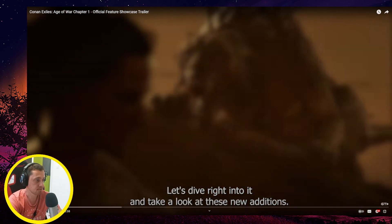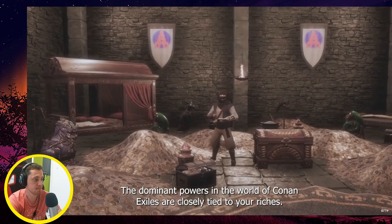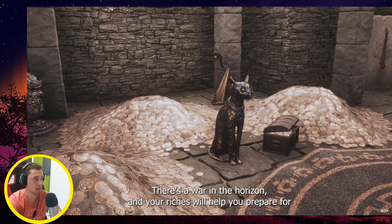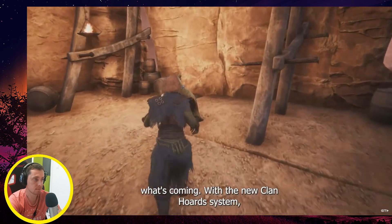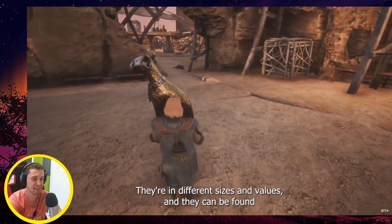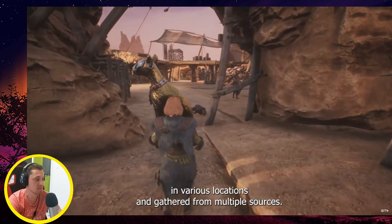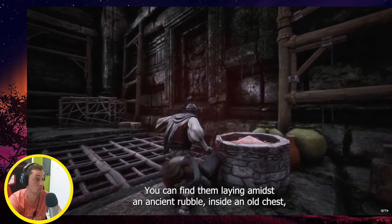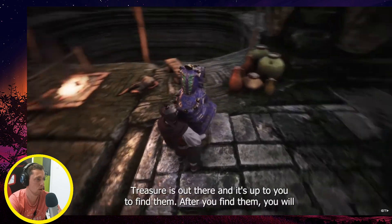Let's dive right into it and take a look at these new additions. The dominant powers in the world of Conan Exiles are closely tied to your riches, especially now more than ever. There's a war on the horizon and your riches will help you prepare. With the new clan horde system, you'll be able to go out into the world and look for treasures — different sizes and values found in various locations. You can find them laying amidst ancient rubble, inside an old chest, or looted from the lifeless bodies of your enemies.